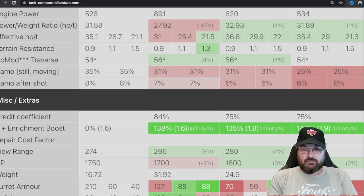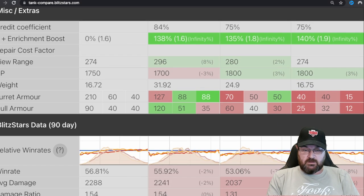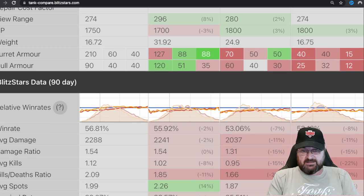Then look at that turret armor: 210mm. 210mm turret armor for a light tank — that is huge. It doesn't have massive hull armor compared to the Vickers, but the armor on this thing is not only big, it's also really troubling. So is it any surprise that this tank is wiping the floor stats-wise with all the other lights?